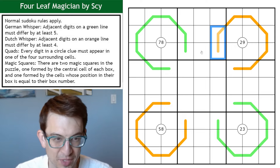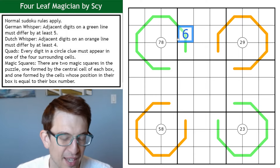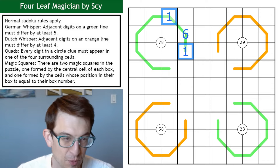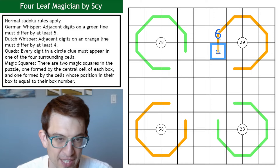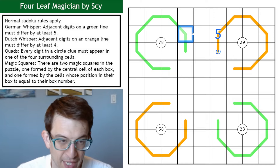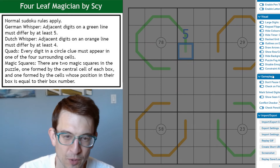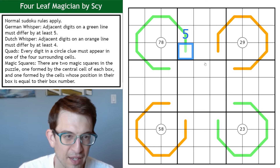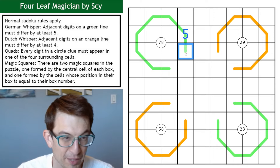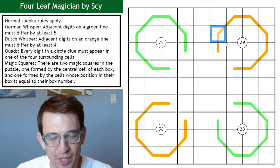Unlike German whisper lines, there are no digits on Dutch whisper lines that have a guaranteed partner. For example, with a 6 on a German whisper line, next to a 6 has to be a 1 because it's the only digit that's 5 away from 6 in 1 to 9, whereas there's no digit like that in Dutch whispers. Further, I can put a 5 in a Dutch whisper and go with 1 or 9, but I can't put 5 in a German whisper.